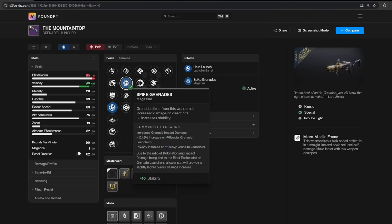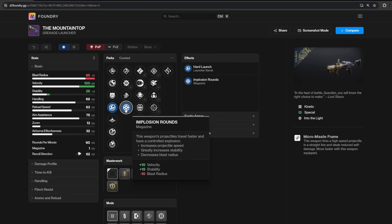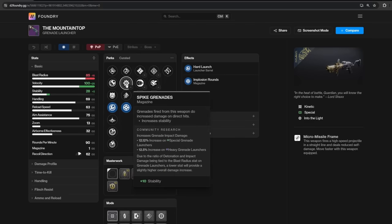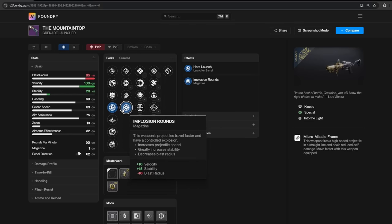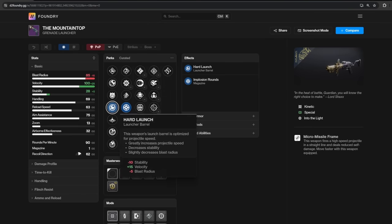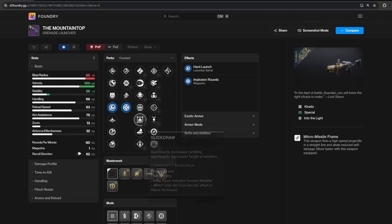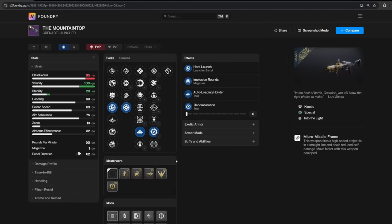Implosion lowers the blast radius, where spike grenades do more damage on direct hits. But as we saw in the video, there is a minuscule difference — 0.5% more damage than spike grenades when counter mass was on the weapon, and a negligible percent when both hard launch and spike grenades were on the weapon. So if you don't have hard launch, implosion rounds makes a bigger difference, but the difference is still minute. For the absolute perfect god roll, you want hard launch, implosion rounds, and then whatever perks you're going for. And you do not want a blast radius masterwork.